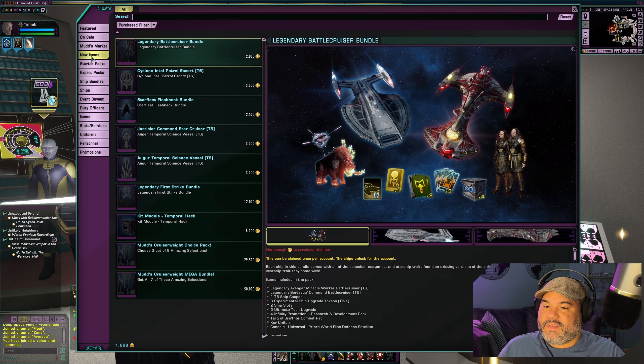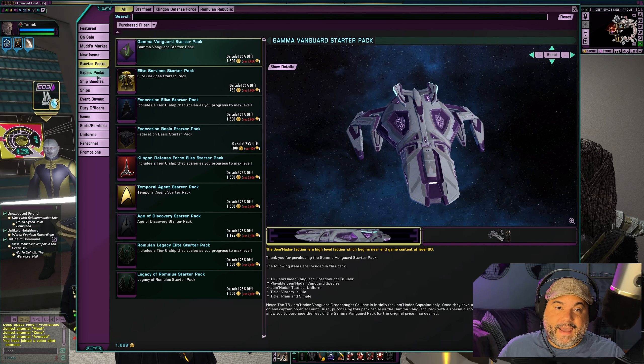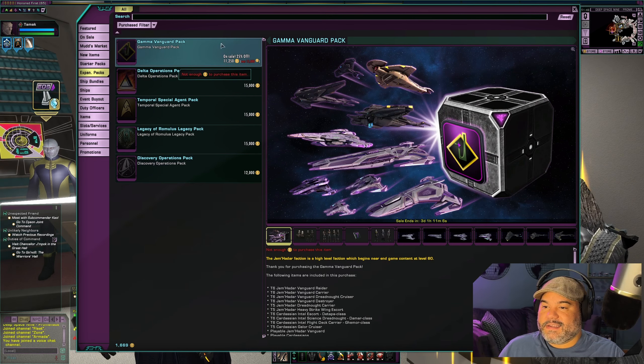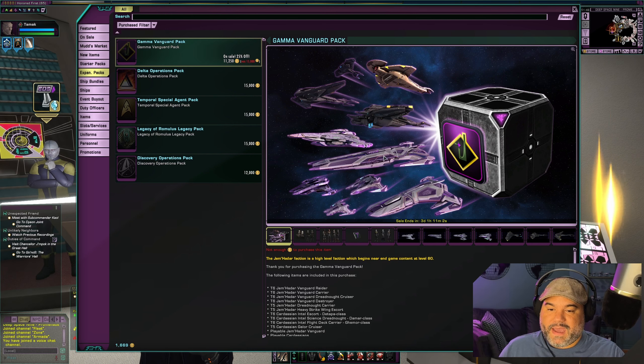Right now, because of that sale, I'm going to be able to grab that Vanguard Starter Pack. If you have the money, the big pack is also on sale — the Gamma Vanguard pack, not the starter one, just the big pack. And this one has a lot of ships.